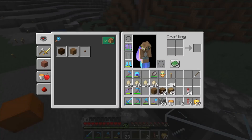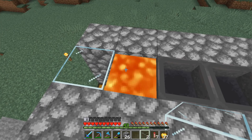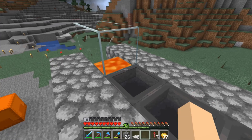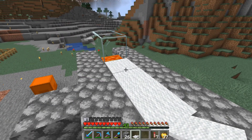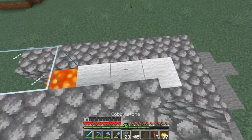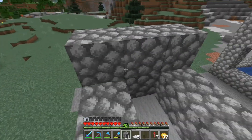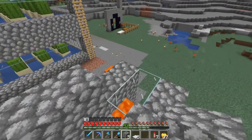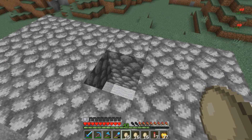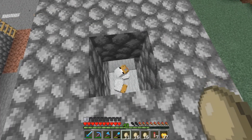Then we're going to take our lava bucket and place it on top of there. Once you've placed your lava, take your glass and go over top like this, then take your carpets and put them on top of the hoppers. Then take your cobble or whatever block you've chosen and just surround all of this — that's pretty much it. You're also going to want to bring this up another layer. I went ahead and covered this up and left one hole open so you can go ahead and put your chickens in here.